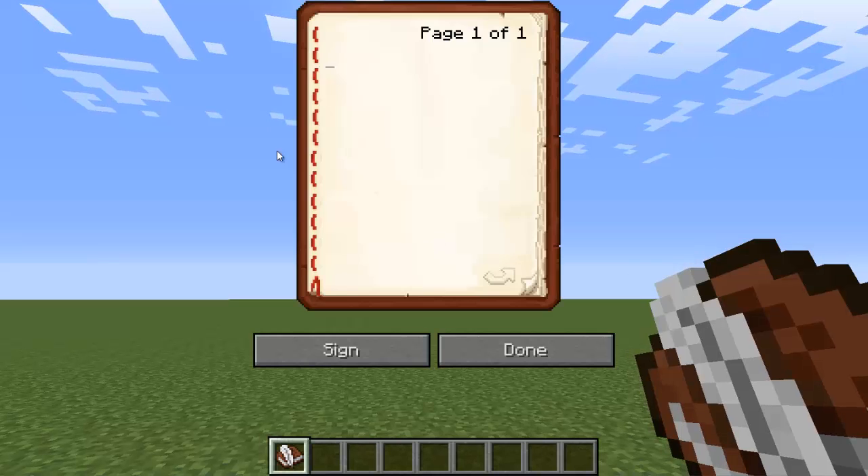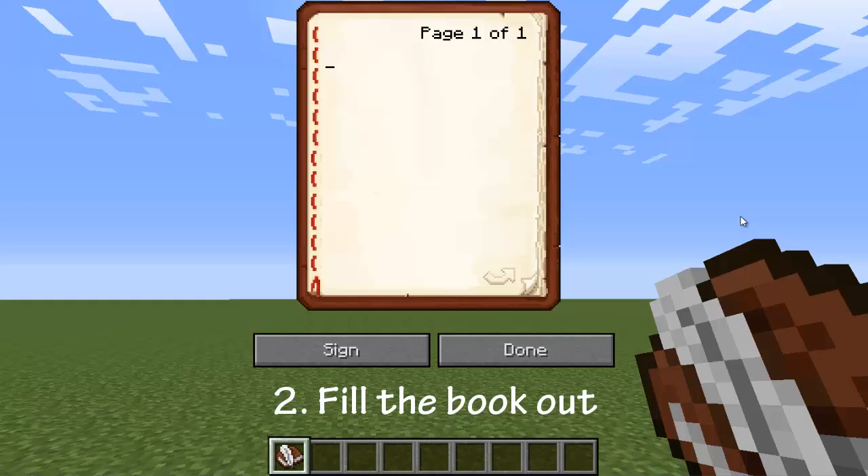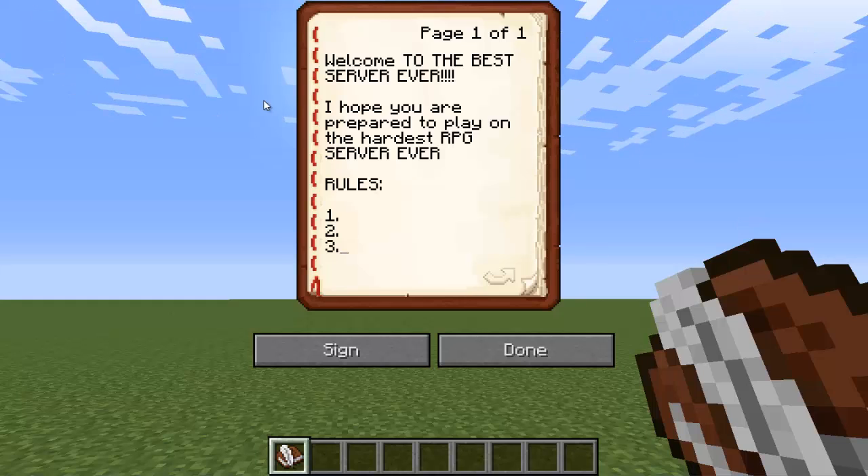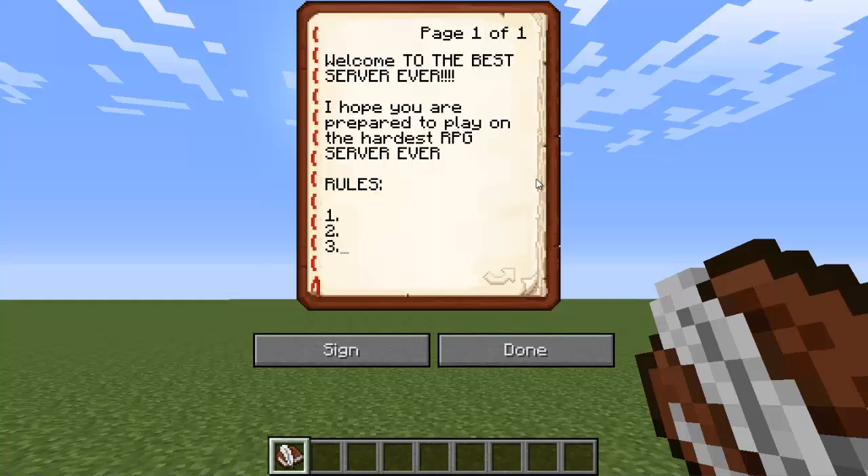Right-click and type anything you want to say to your players as soon as they join the server. I'm going to do that real quick — this is just an example, but you guys should spend time actually filling this out and making it look neat.